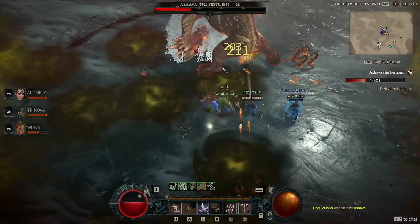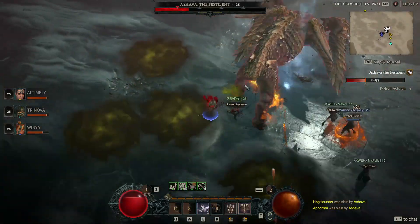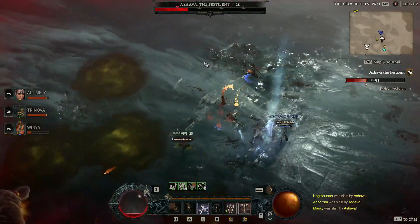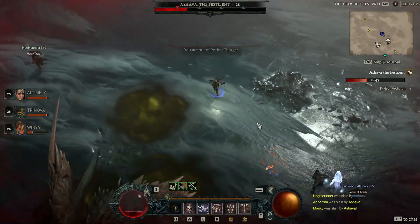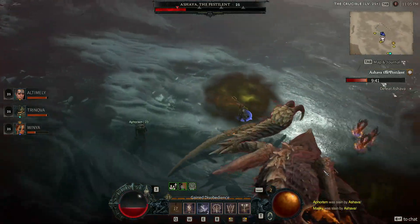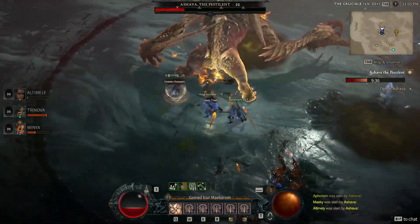Back to the build — Death Blow and our ultimate are going to be most of our damage. The rest of our kit is focused mostly around survival and mobility. We have some special gear affixes helping us use Leap more often. Leap also deals damage in Diablo 4 — unlike Diablo 3, Leap isn't a sleeper button anymore.